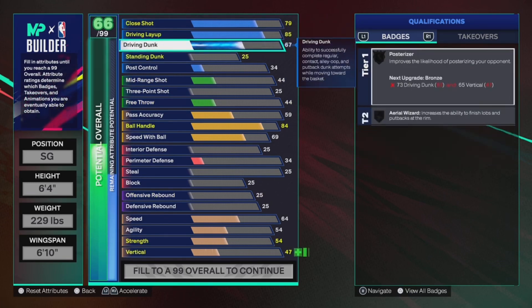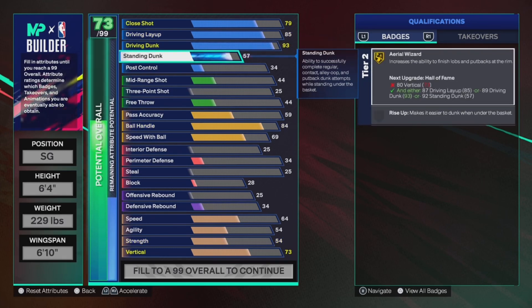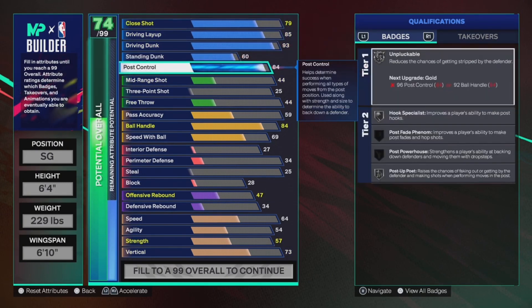Driving dunk — you want a 93 driving dunk. You've got your gold aerial wizard, posterizer, foot bags, alley-oops. You can dunk on anyone you want. Standing dunk — put that to a 60, not high, not low, just decent. Post control — 84 post control. You get unpluckable, hook specialist. Maybe if you want to do that little fade glitch in the paint, you can do that with 84 post control.